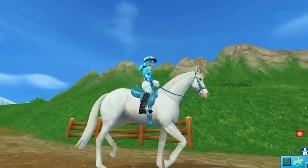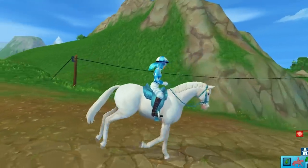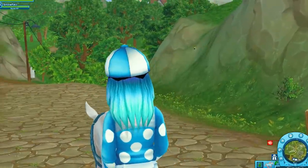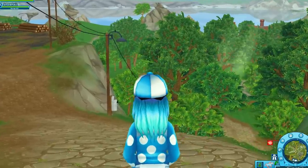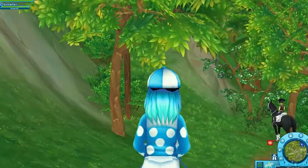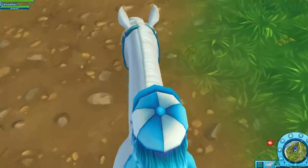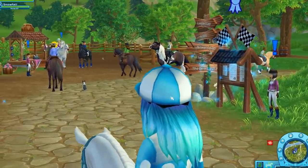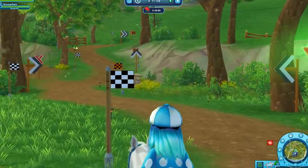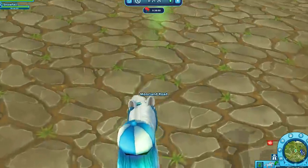Kick it up to a trot — nice and easy. Into a canter — very easy. This is as if you guys are hopping on my back and we're riding her together, so it might get a little bumpy! Ready, set, go — here we go! She's racing! She's not as fast because she's only level one. It's so hard to control her like this.